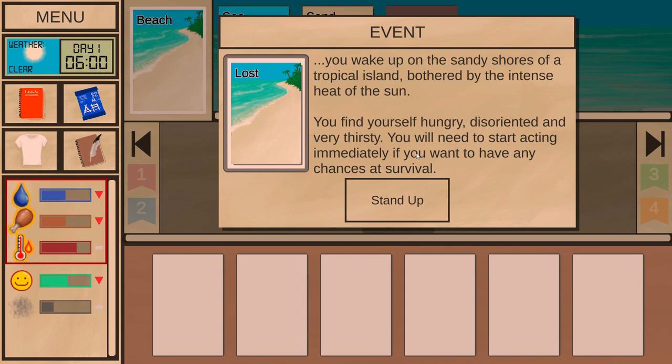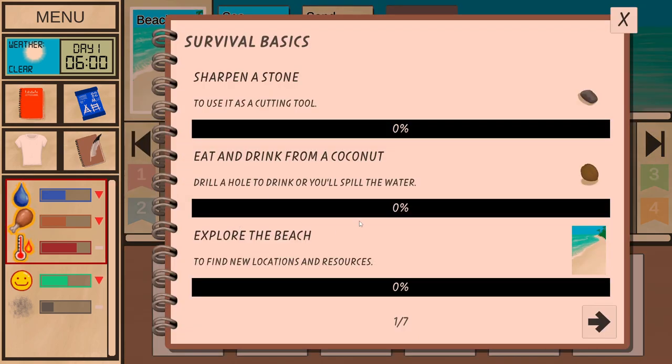Event: You wake up on the sandy shores of a tropical island, bothered by the intense heat of the sun. You find yourself hungry, disoriented and very thirsty. You will need to start acting immediately if you want to have any chances at survival. Stand up. We have a quest log. Let me reduce the sound just a smidge.